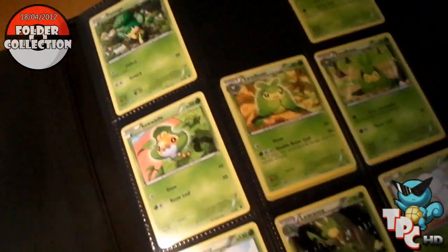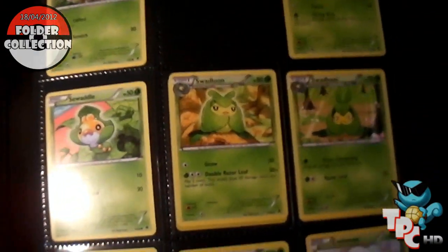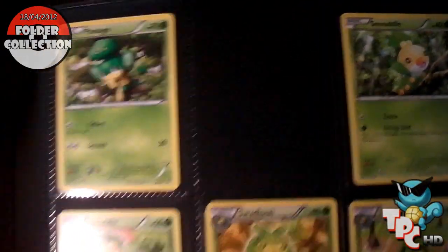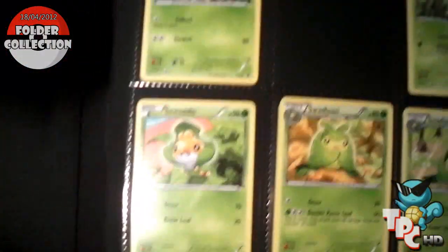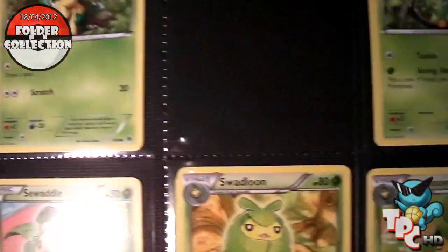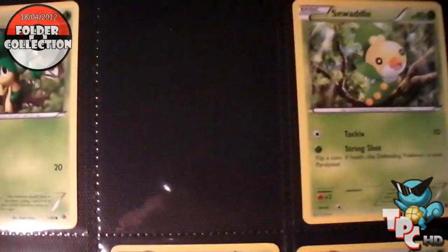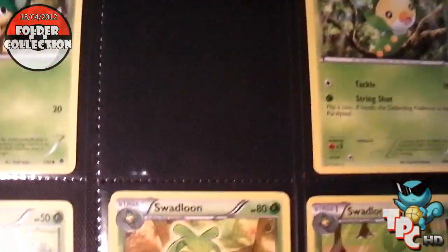Right, so this is my first folder. This folder is not in order — I just put sets into wherever they fit. Now these first few pages are all Emerging Powers. As you can see, I am missing one card there which is the Simisage Rare.